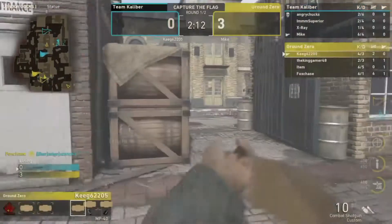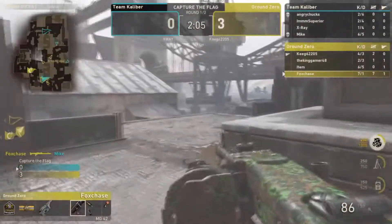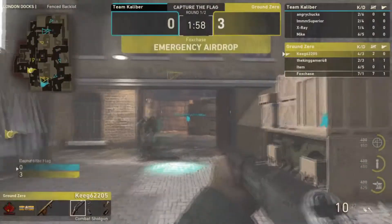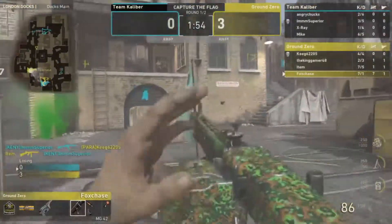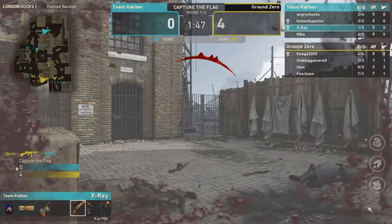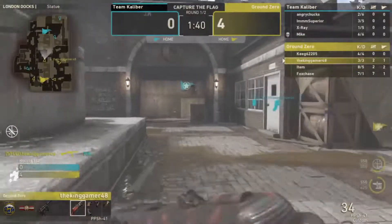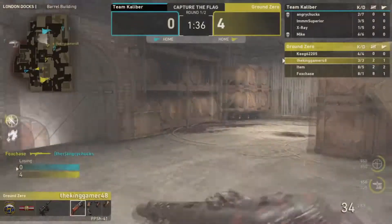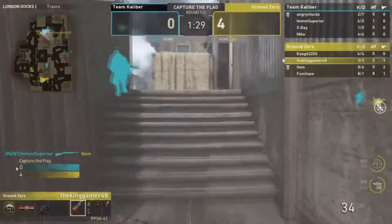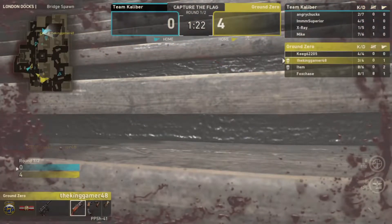Fox Chase is on a seven-kill streak — Ground Zero needs to return the flag but nobody is going for it. This is four-nothing. TK has to do something. Parasite and Study are at three and three on a two-kill streak. Parasite finds a free kill on Mike but they need a pull going.